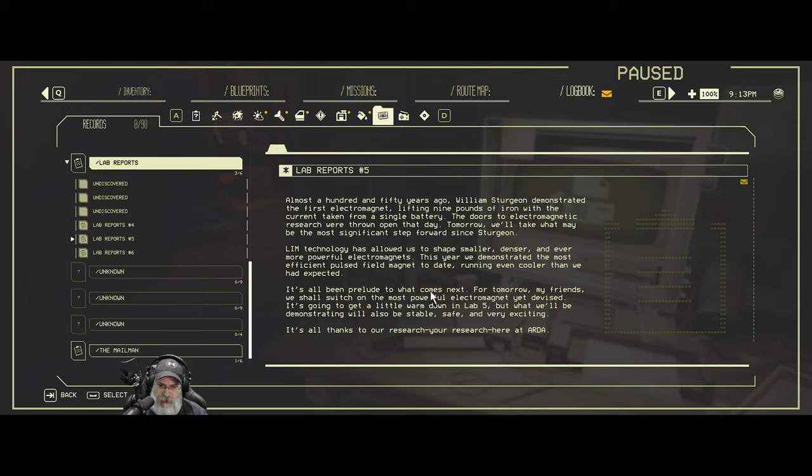This year we demonstrated the most efficient pulsed field magnet to date, running even cooler than expected. It's all been prelude to what comes next — tomorrow we shall switch to the most powerful electromagnet yet devised. It's going to get a little warm down in Lab 5, but what we'll be demonstrating will also be stable, safe, and very exciting. It's all thanks to our research here at ARDA.